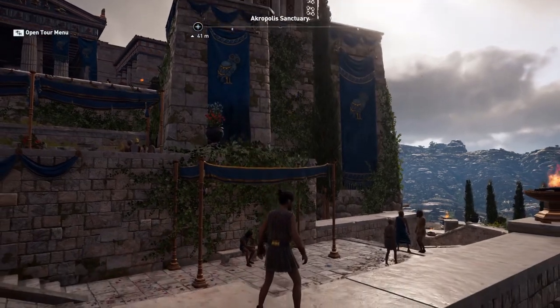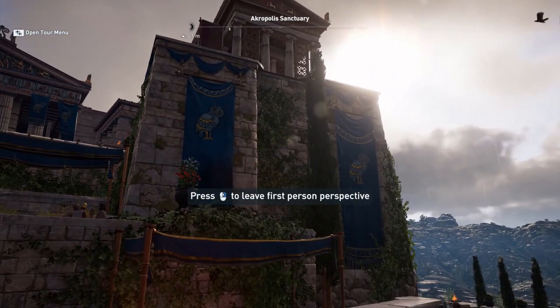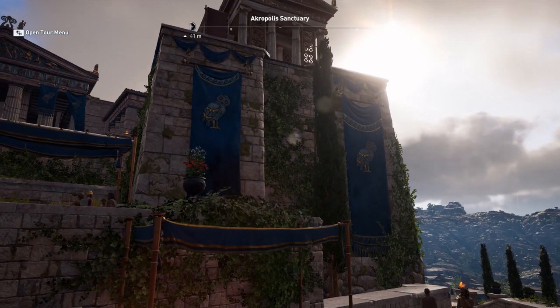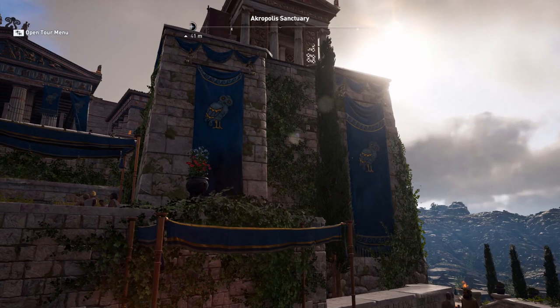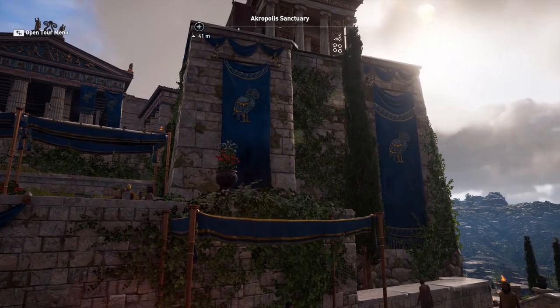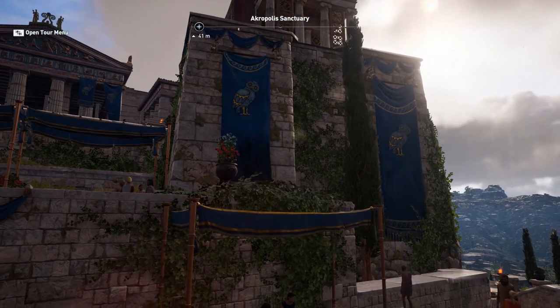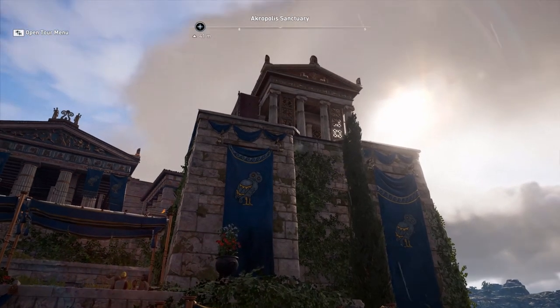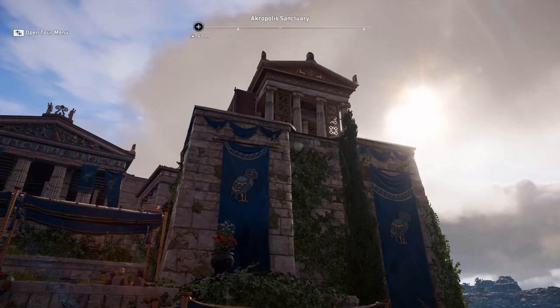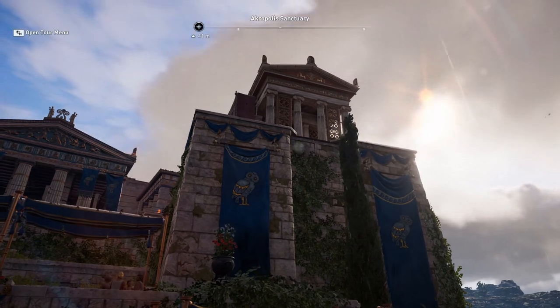Looking up here we see the Bastion — the projecting bastion that was originally intended for the Mycenaean walls, which are hidden within the new masonry. This is the restoration of the fifth century. In the real Athens, if you visit, you could see two windows that allow you to actually see the remains of the Mycenaean walls.